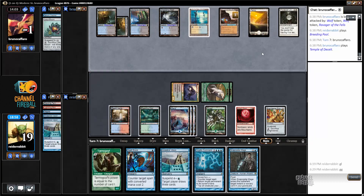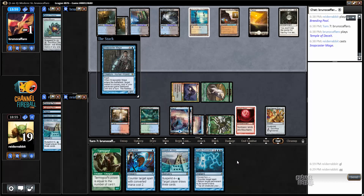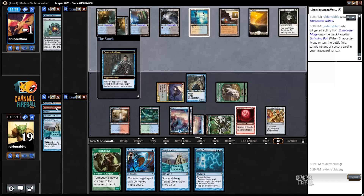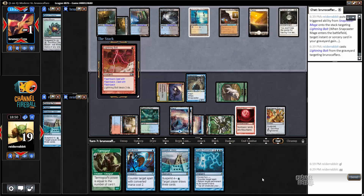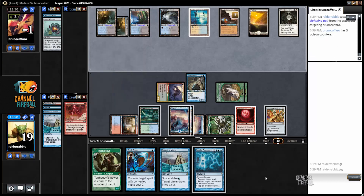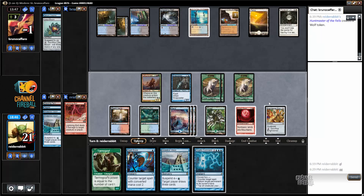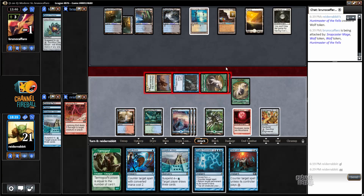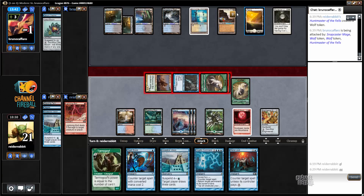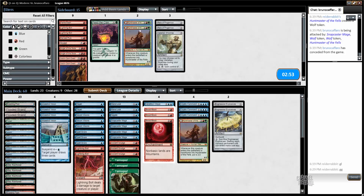I'm going to play Breeding Pool untapped — now I have six mana with Engineered Explosives, Spell Snare, Cryptic Command, and Snapcaster Mage as tools available. If I flash in the Snapcaster I have lethal. I can't believe Blood Moon actually stole the game for me, and the one-of Hunt Master that I left in was really good.